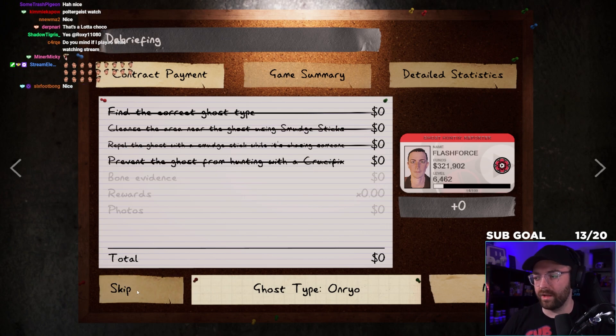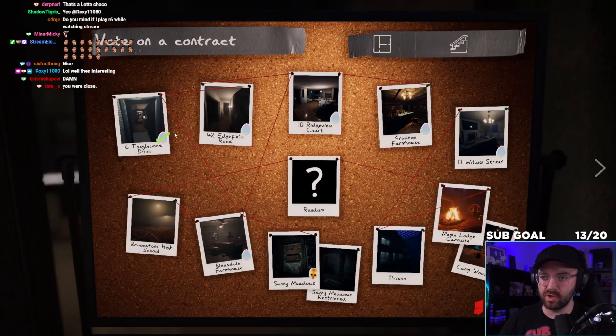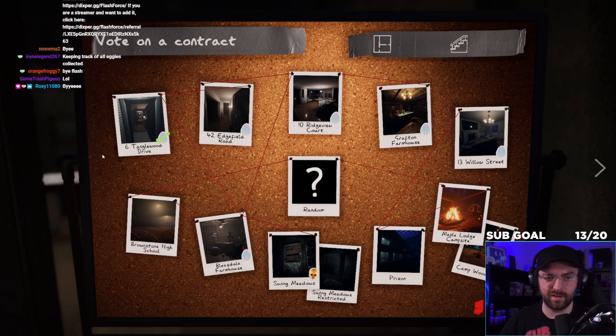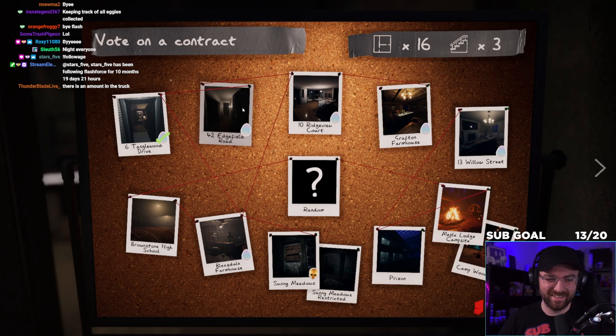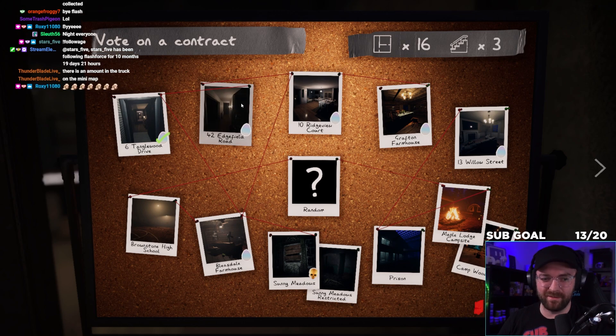We lost — okay we can quit, it was a good stream. Just kidding. One map down! It gives you a little check mark to let you know you did it — how satisfying. On the mini map there's an egg count shown in the truck. Let's go to Edgefield now, keep moving. You have to find all the eggs.